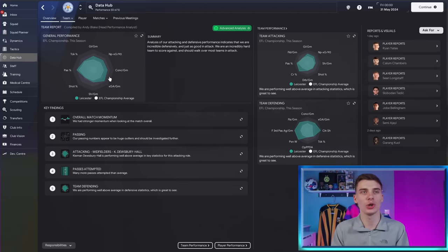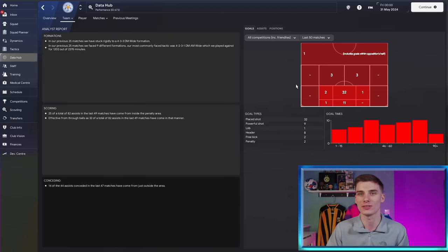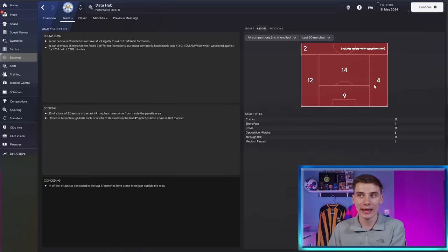This can have serious negative effects. In the data hub under Team and Analyst Report, going to conceding goals, you can see where assists came from. On the right side where we seem fairly covered we've conceded four goals from assists in that area. The difference between assists on the left and right is definitely because we're not covering that side of the pitch well enough.